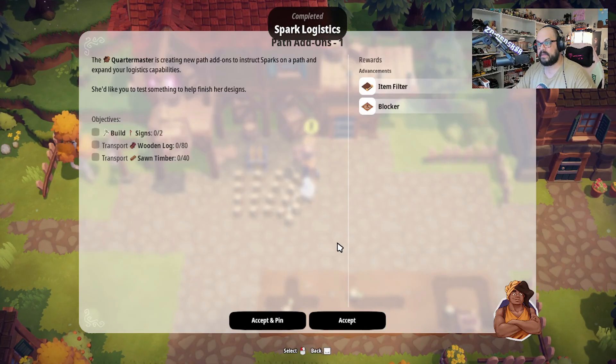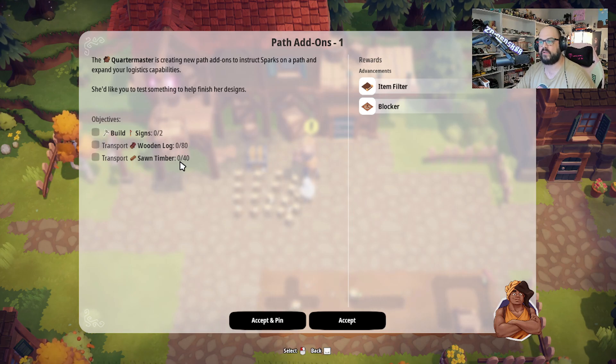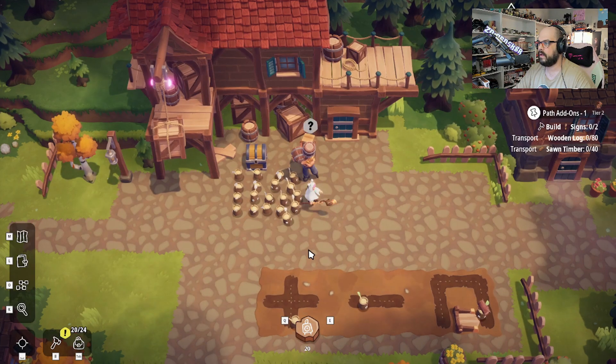I have some ideas. You're going to want me to build two signs, transport 80 wooden logs and transport 40 timber. Well, that's going to be good — this is already going on. So all we really have to do is build two signs and that's going to get us an item filter and a blocker. Perfection.